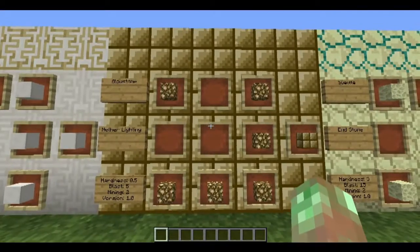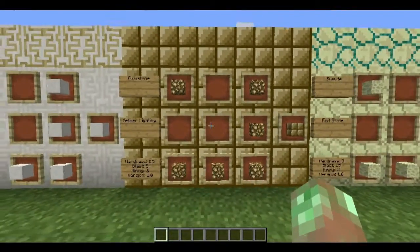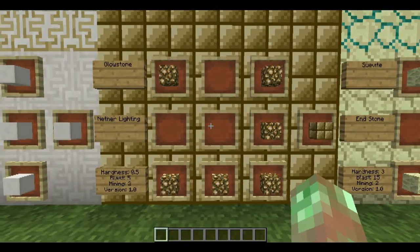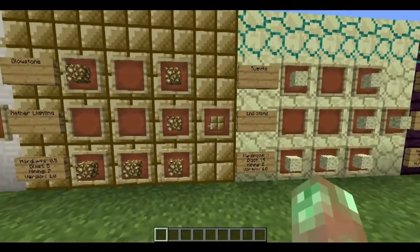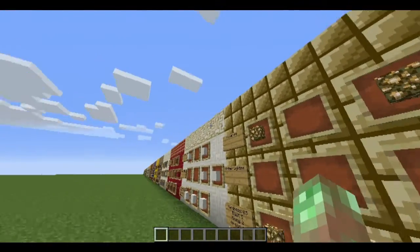Glowstone is the nether's version of lighting — hardness 0.5, blast resistance 5, mining level 2, version 1.0. You craft it from 6 vanilla glowstone to get the More Materials glowstone, and you use it to light up the nether theme.